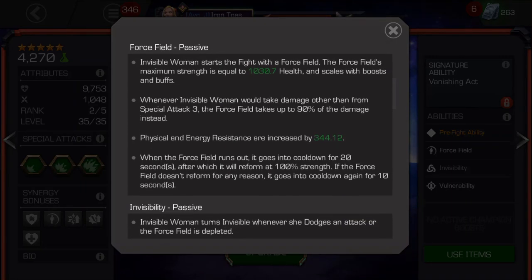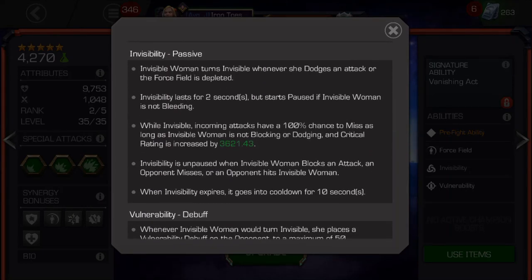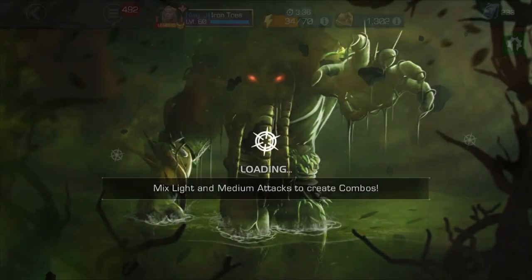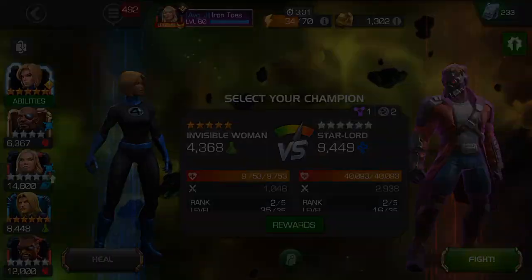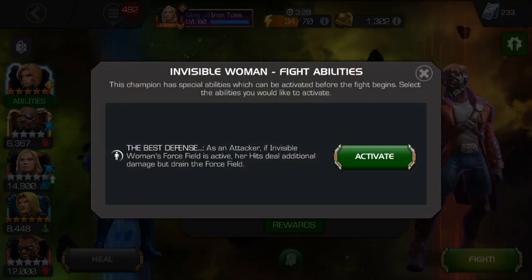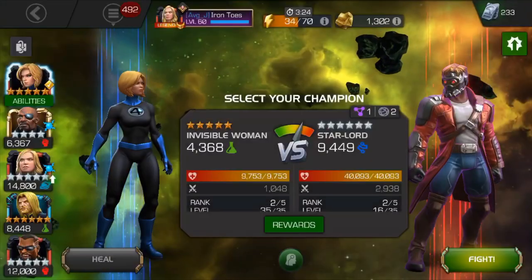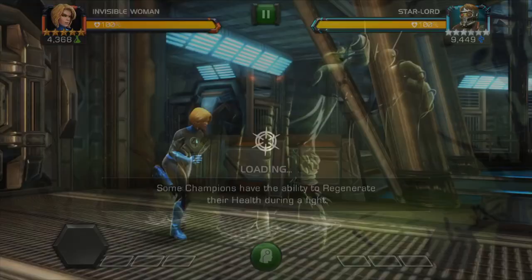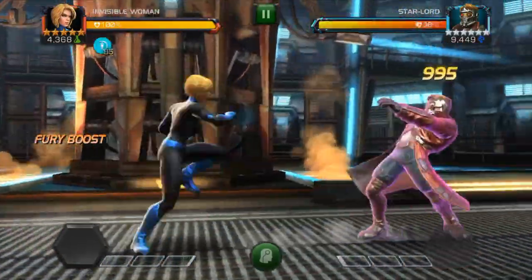The first thing you need to know is the pre-fight ability. This is a relatively new feature that I hope Kabam starts incorporating into other champs. Basically, when you're on the screen where you're selecting the champion for a fight, you can tap that champion and get a pop-up to activate the ability. For Invisible Woman, it increases her attack by about 20% at the cost of draining her force field at 5% per attack. This is useful if you know you're in for shorter fights, but if it's a long fight, I suggest you skip it.